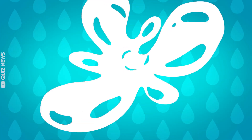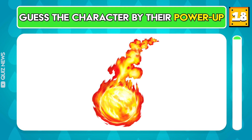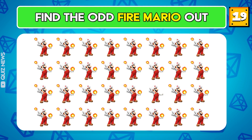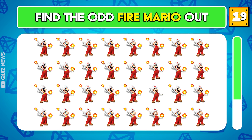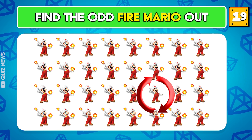Question 18. Can you identify the character by their power-up form? It's Fire Mario with his red and white fireball powers! Question 19. Can you find the odd Fire Mario out? The odd Fire Mario is here.